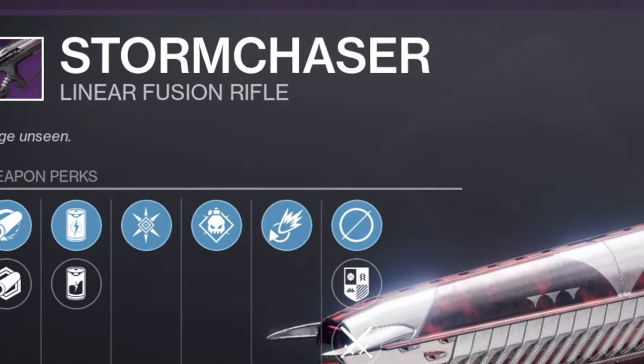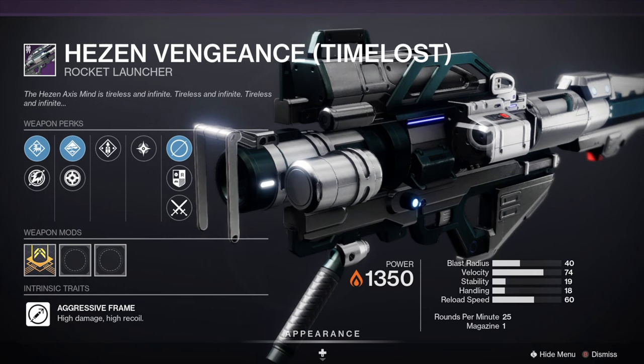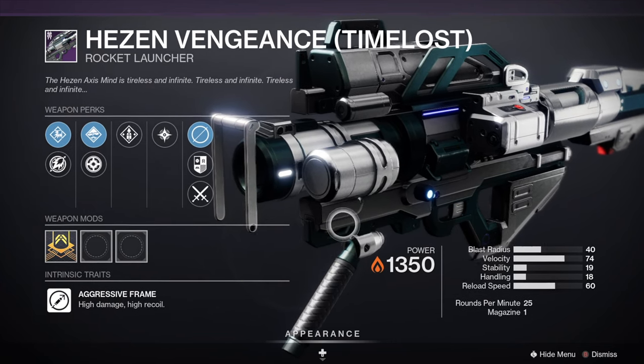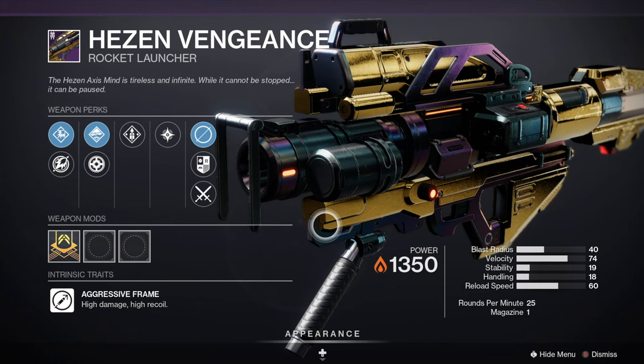You can combine these weapons with a linear fusion rifle such as Storm Chaser or even the Threaded Needle. Another option is a rocket launcher such as the Haze and Vengeance timelost version, but if you don't have that you can just use the normal version of the weapon.